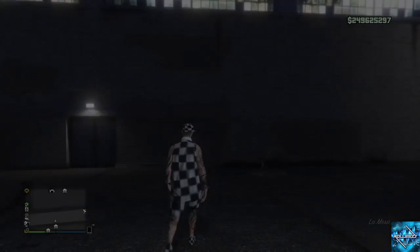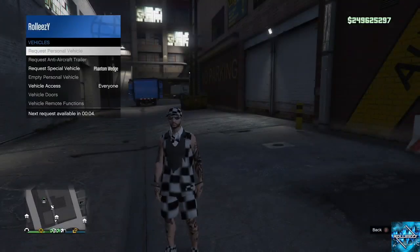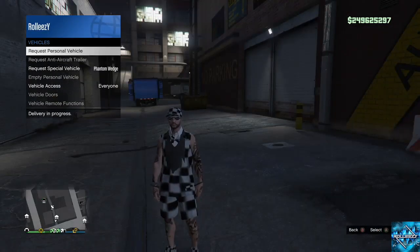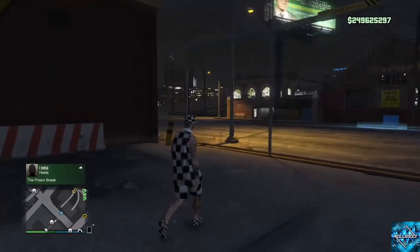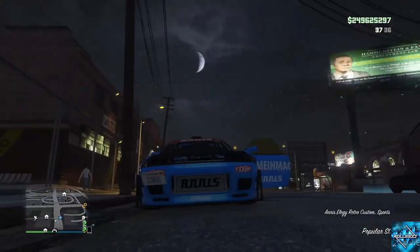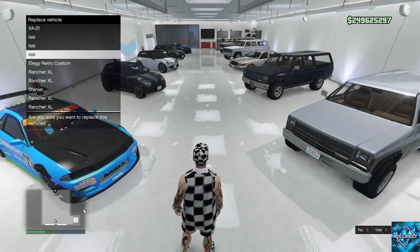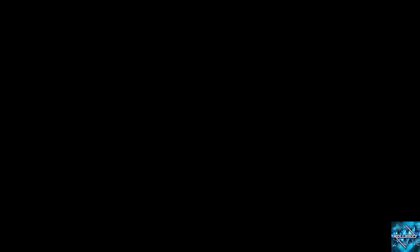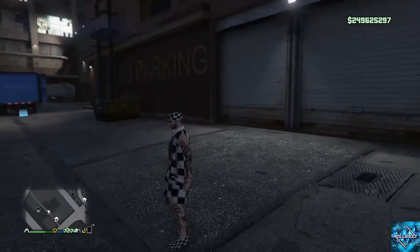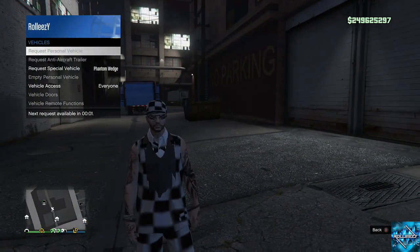Now I'm going to go outside and simply wait. It takes four minutes each dupe, but at this point it's completely solo — that's why I said semi-solo, you just need your friend at the very beginning. As you can see the countdown right there — you have to wait four minutes each time to request your personal vehicle. But every time you request it, it is a duplicate. You just rinse and repeat. Garage full — transfer a car — and you get another duplicate.